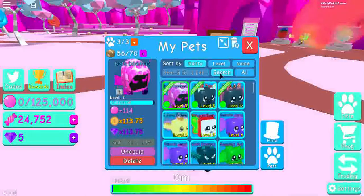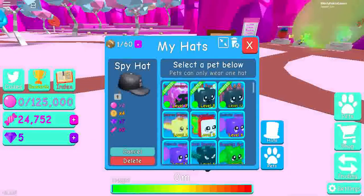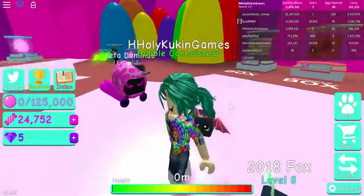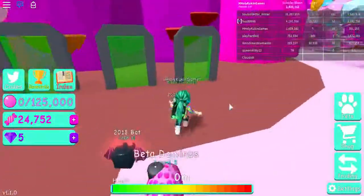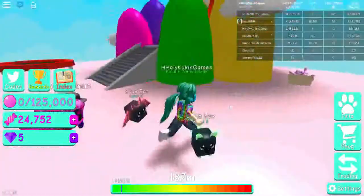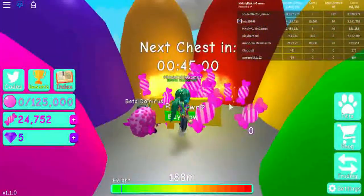Then you go over here to your pets — here's the hats section. Hit equip, there we go. Now one of the pets is equipped with the hat, and that is how you guys get a hat. Let's see if there's anything else new — oh, a chest, we'll open the chest.